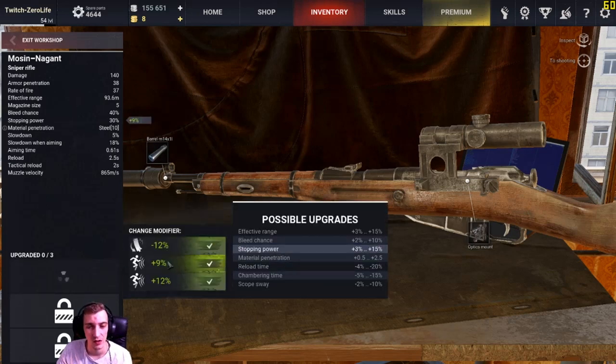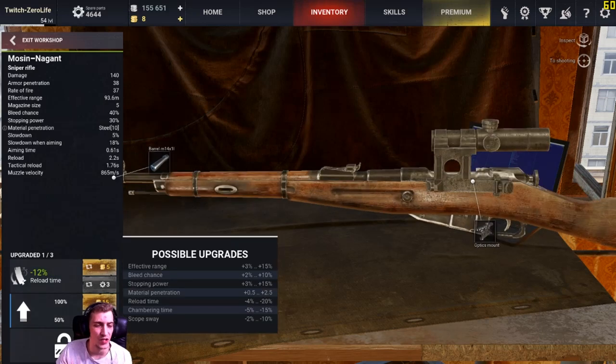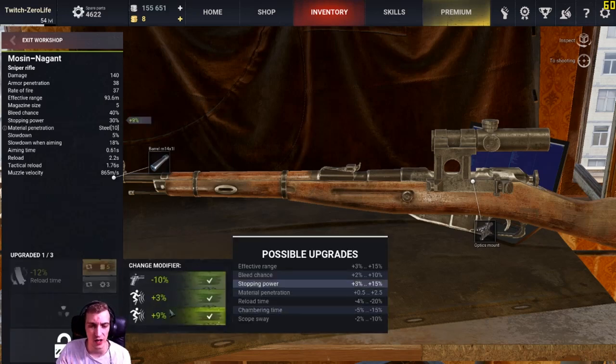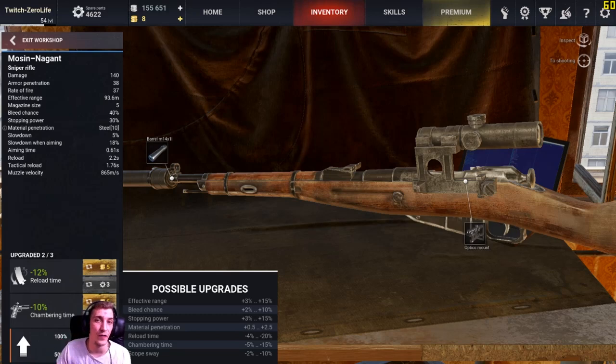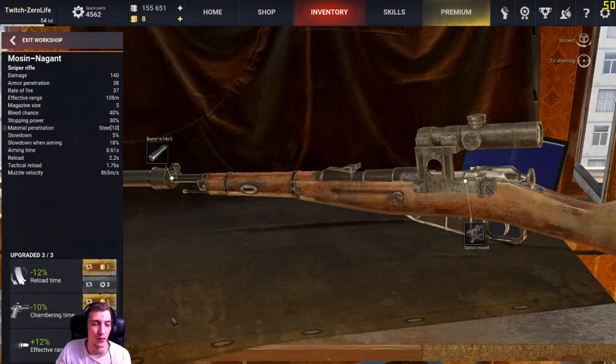There we go - we've got 12 reload, 9 stopping power, or 12 stopping power. I'm going to go with the 12 reload. Going for a second one - as you can see it's gone up in price on parts and gold. We got chambering time 10%, which is a good starting point. Going for the third - the first one was originally 15, now it's 30, double the price. We got 12 effective range, 2 material penetration, and 6 stopping power. I'm going to go for the effective range - the plus 12%. The max is 15, so that's nearly maxed out.